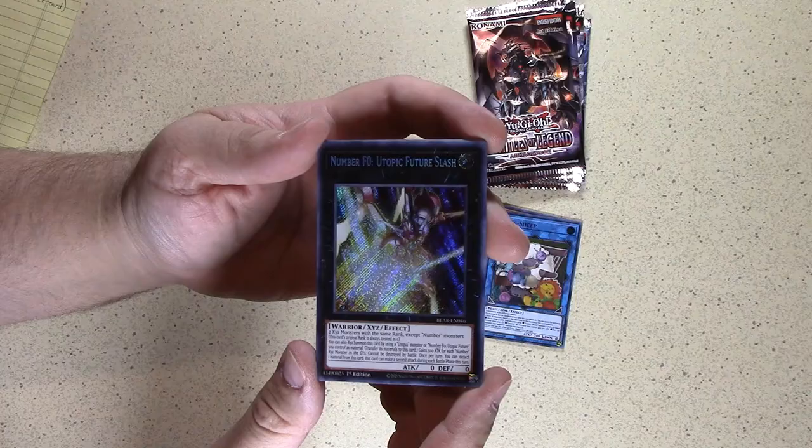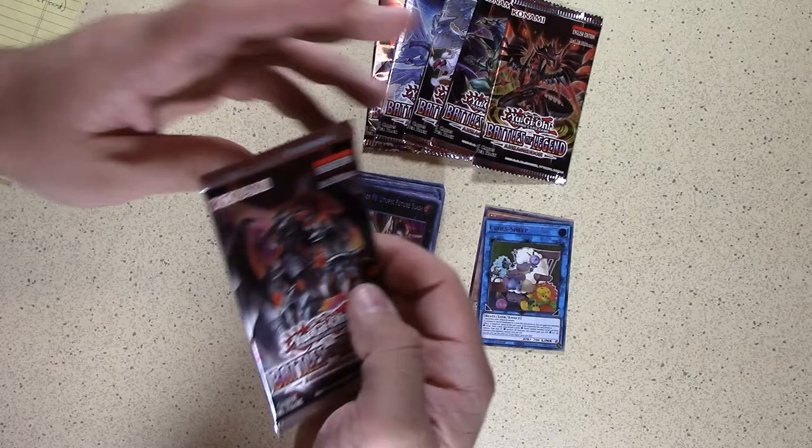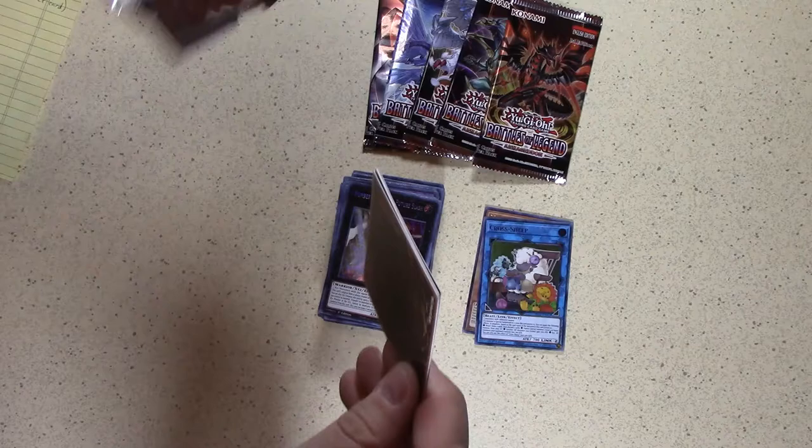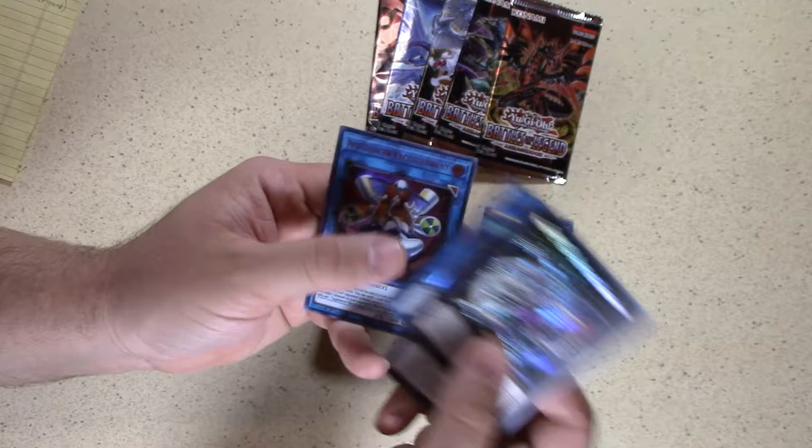Number FO Utopic Future Slash. All righty — six packs remaining, so we're three quarters of the way through. Come on, Starlight Rare or that 10,000 Secret Rare. Number C92 Heart Earth again — yeah, we definitely saw that one. Cicadas again. Hate them. Another Numeron Calling. Super all-in.